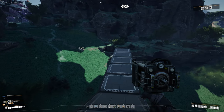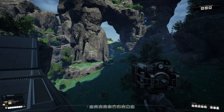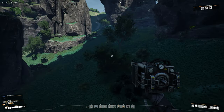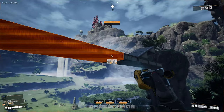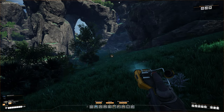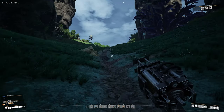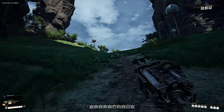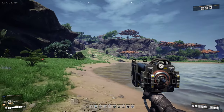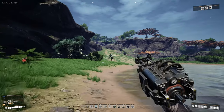Now you should see a little path going up the hill — head over that way. If you're low on resources like I am and forgot to bring extra concrete and plates for foundations, make sure you grab those before you head out. Follow this path all the way up to the top and it'll bring you to a nice little pond area. We're going to go to the left of the pond and head up that path.